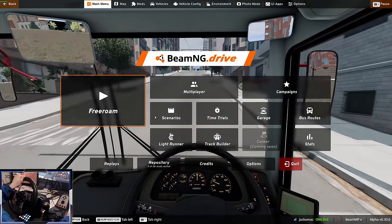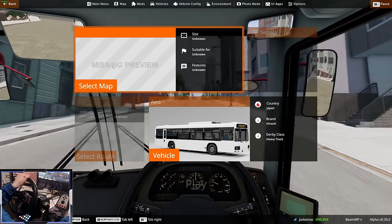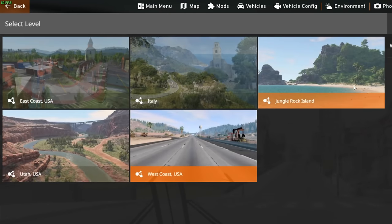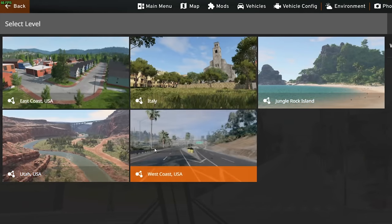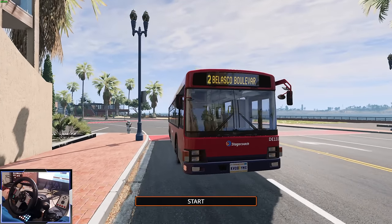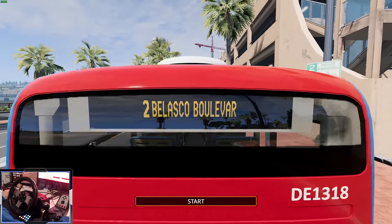This must be one of the least used features in BeamNG — the bus routes tab. We can actually use the Aero Bus on this map with the bus routes. There are only five maps in vanilla BeamNG that even have bus routes, which is definitely an underused feature. The bus routes are pretty simple scenarios — we've got to stop at 11 bus stops. And look, the signs even light up here.